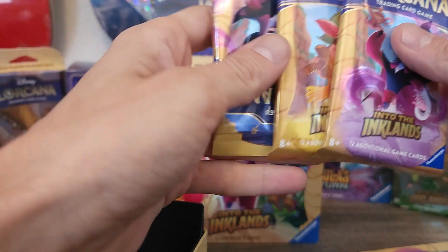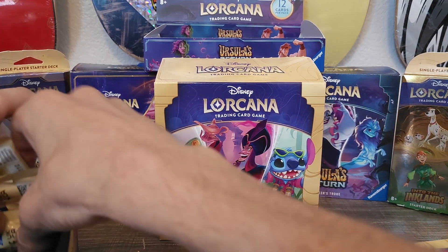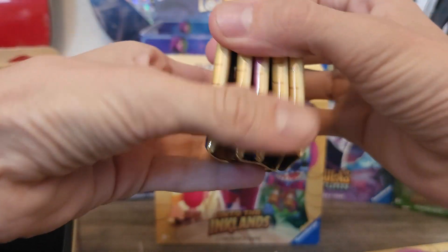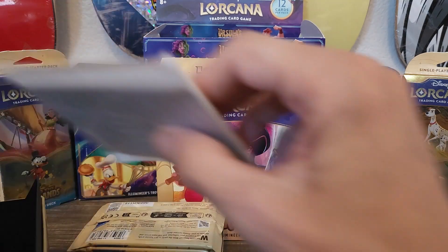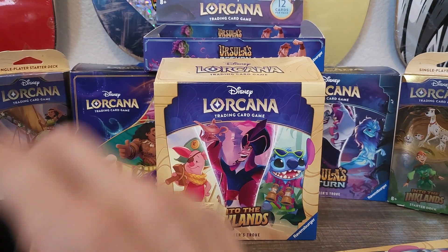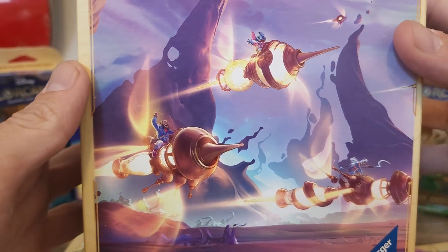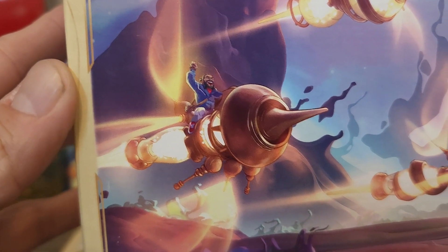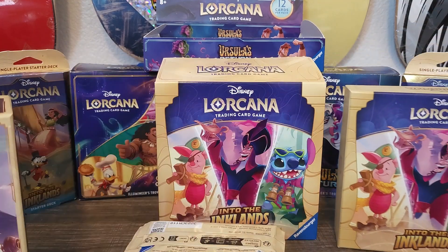We got our packs — there's three of them, four, five, six, seven, eight. Eight packs. We'll pull all this other stuff out. The bottom of the box — ooh — awesome artwork. We got Stitch up there, I'm not sure who that is. Trying to make some room in here.